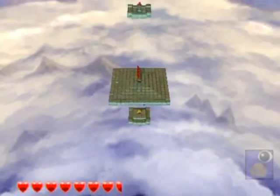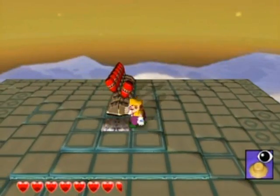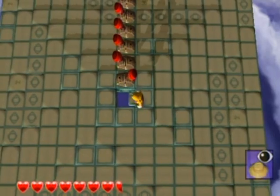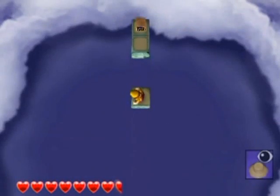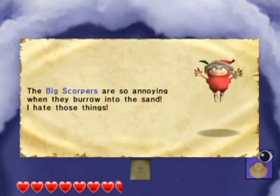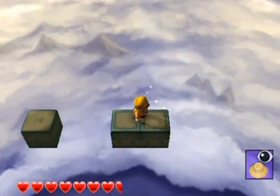Over here we've got a puzzle of sorts. What you want to do first is hit that to make it go up, then ground pound down here on that one block to free the trap sprightling. Those things are called big scorpors, by the way.